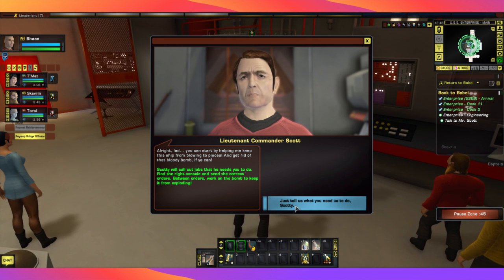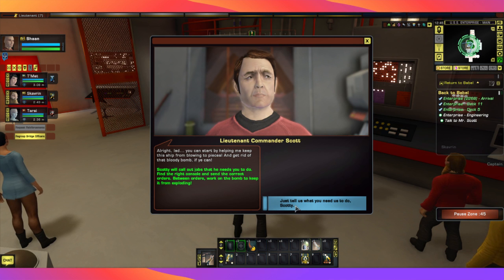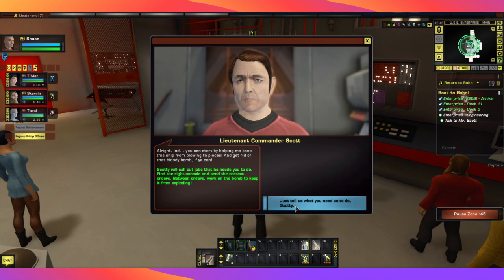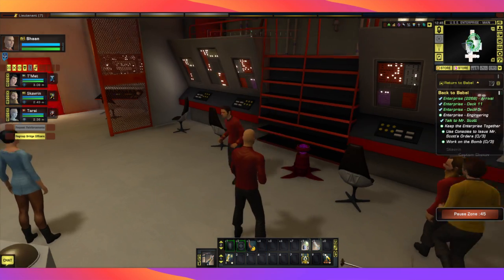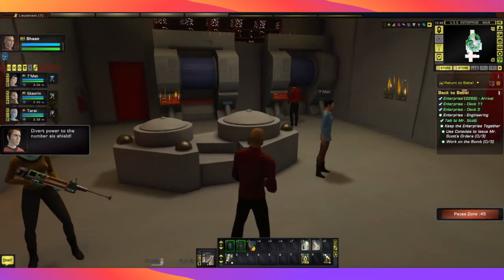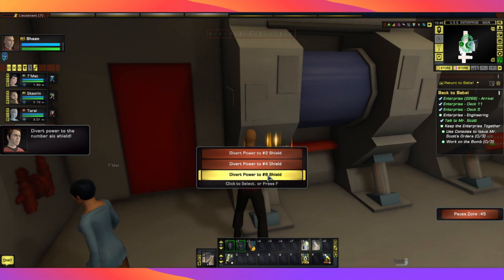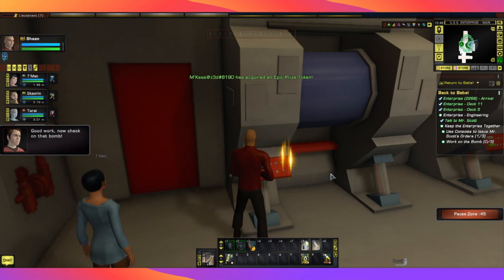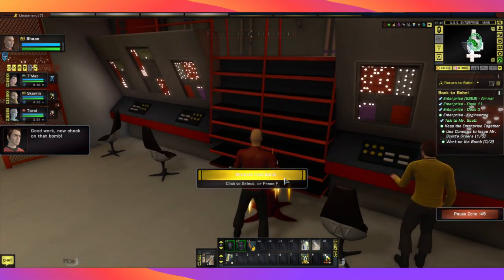Scotty says: all right, lad — you can start by helping me keep this ship from blowing to pieces and get rid of that bloody bomb if you can. Now, Scotty is going to tell us what to do in the right order, so we need to listen up and look for our flashing lights. Some people don't listen and hope they're just going to find the right button to push — that's not going to happen.